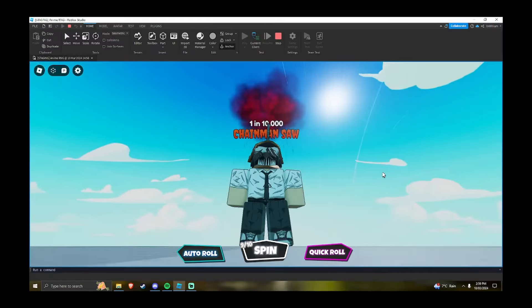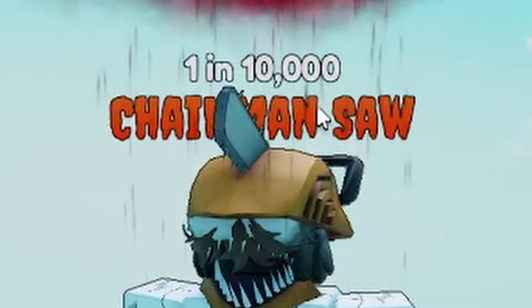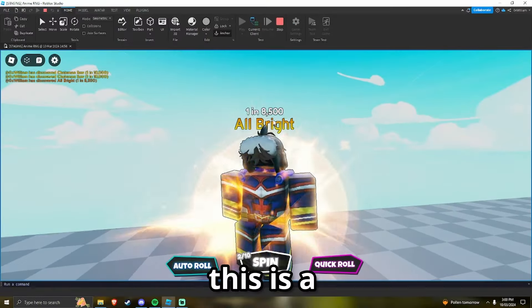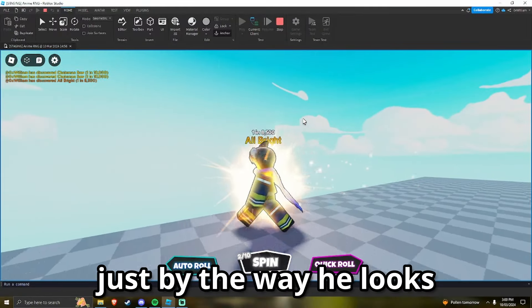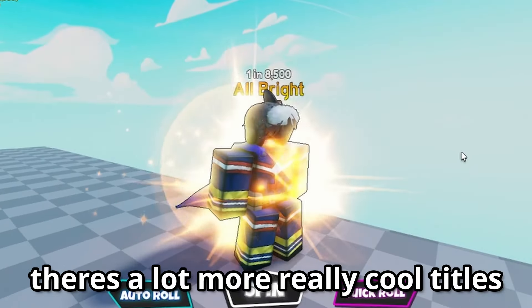This is one of the rarest characters you can get — Chain Man Saw. It's a one-in-10,000 chance, so it's super rare. All Bright is another really rare one, a one-in-8,500 chance of getting, and he looks really cool. You can tell he's rare just by the way he looks — look at the way I walk, you know I'm important when I'm shining.